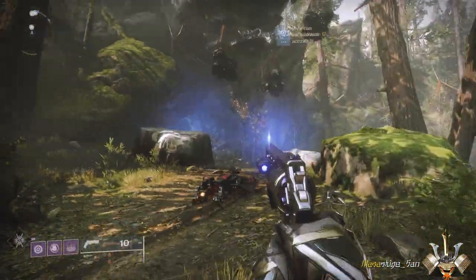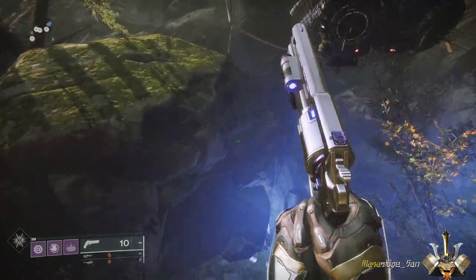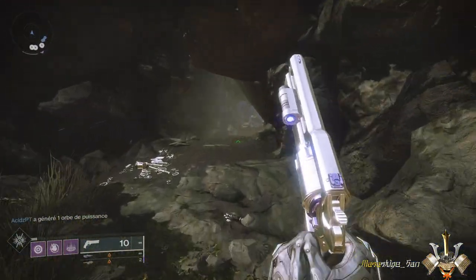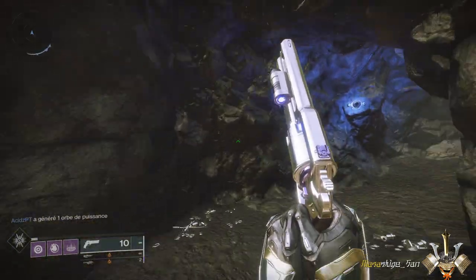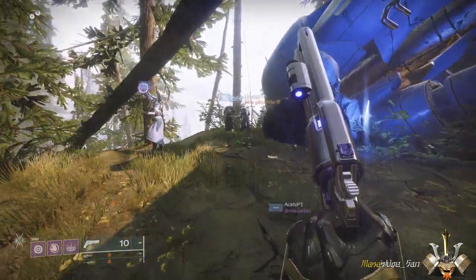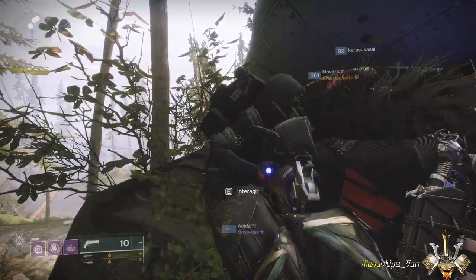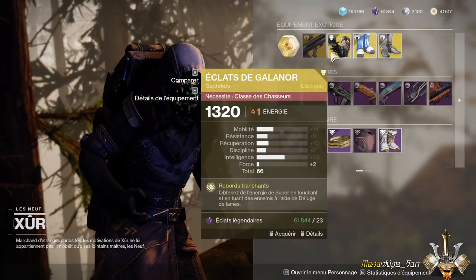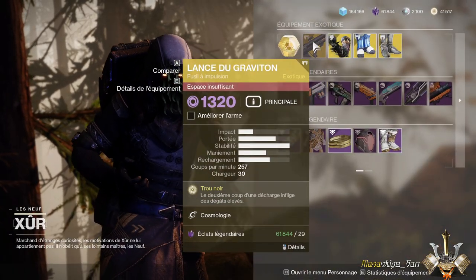Et pour une fois, on va prendre le petit raccourci. Donc vous repérez bien le vaisseau et on va passer par ici. Et du coup, Xur se trouve juste en face de nous. Au niveau de l'arme, il nous vend la Lance de Graviton.